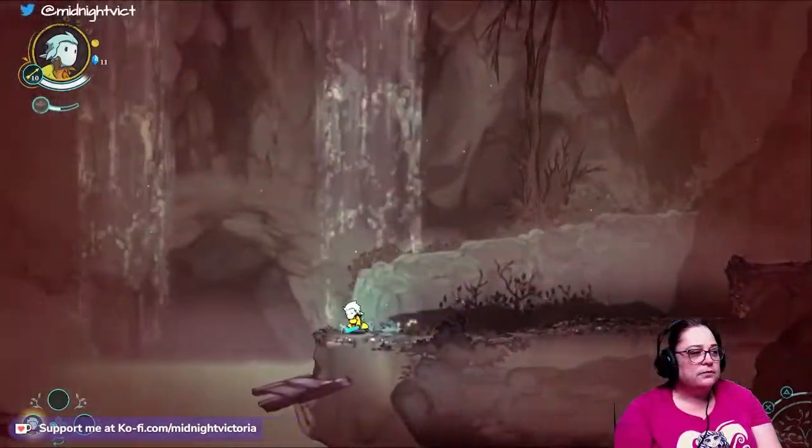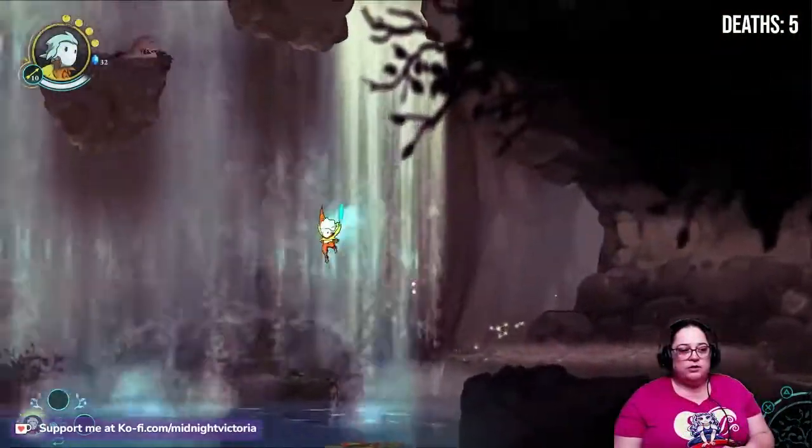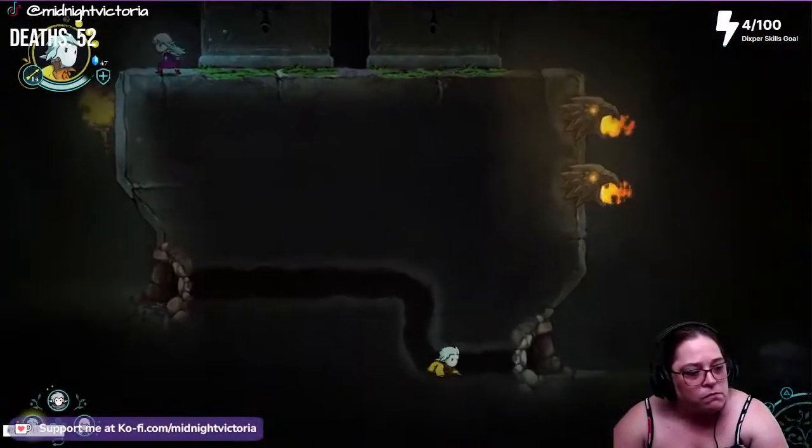Greek is the smallest brother of the siblings. His ability is double jumps and the sword slash. He can swim, but his breath is only held for a short while, and he can crawl through small tunnels to reach different areas of the map.